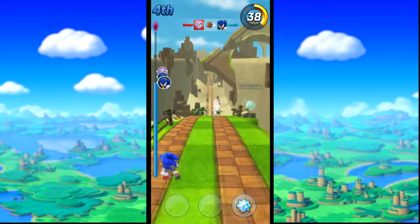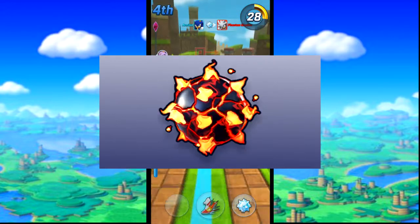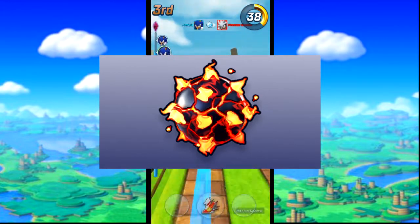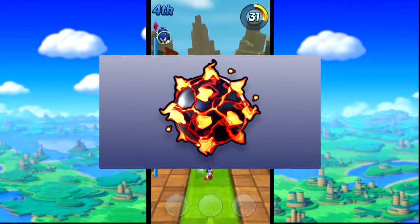Blaze also has two unique items here. Fire Whirl, a fiery version of Whirlwind that hits hard and increases in damage with each upgrade, and Lava Bomb, which unlike most mines will only appear in one lane but will automatically target the player ahead of you no matter where they are on the track. Be careful though — this means that it will target you if you're in first place, so don't hit one of your own.